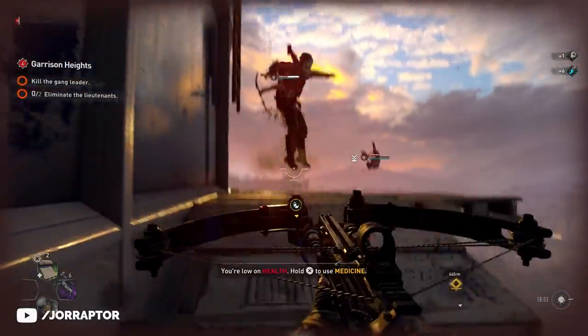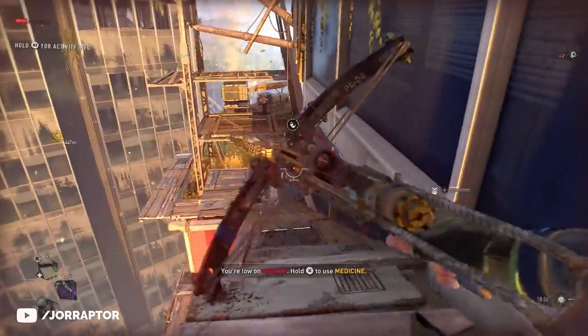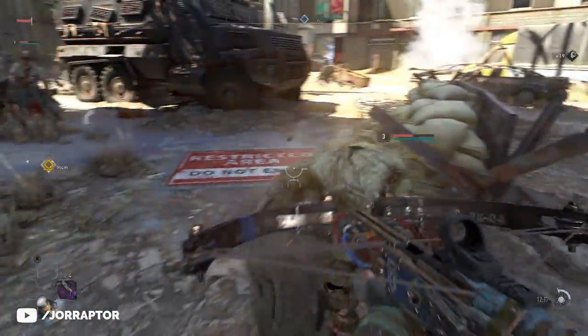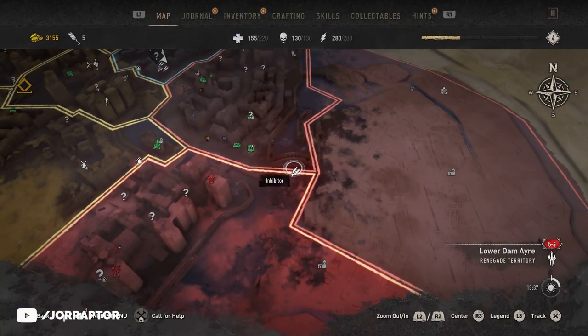You can already get an amazing crossbow very early in Dying Light 2 if you make the right choices, and you want to get it as soon as possible. There are also some main story unlocks that will make your life way easier later on in the game, so there's no need to waste your time at the beginning.